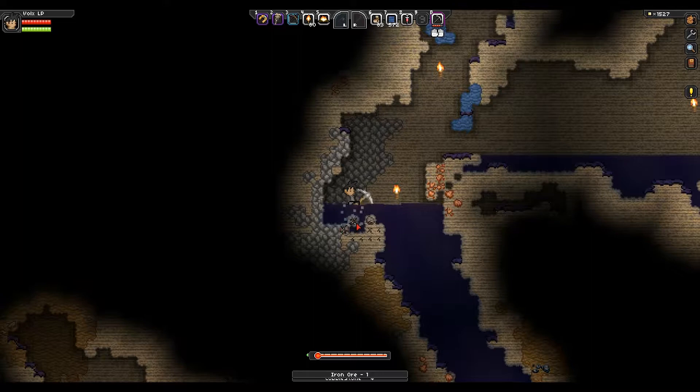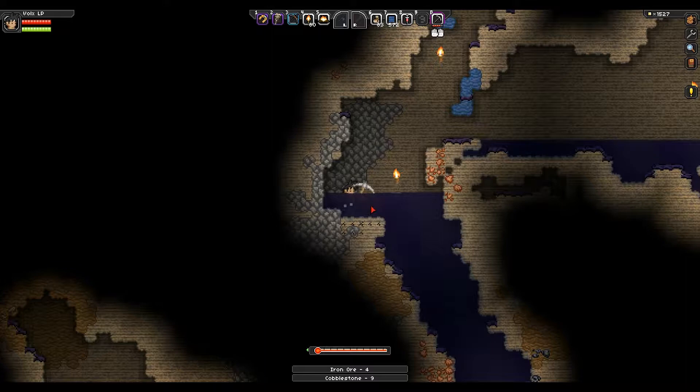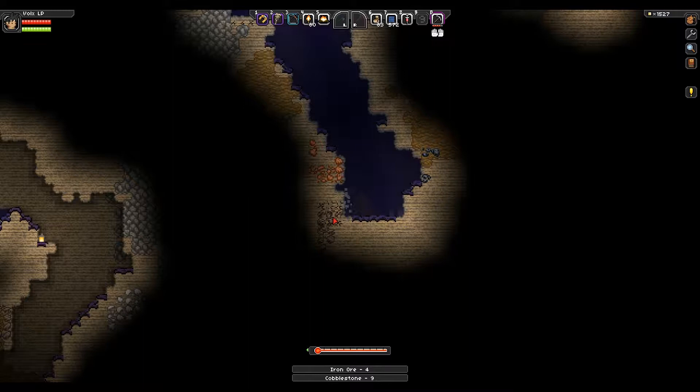Hello everyone, and welcome to episode 14 of My Star Mountain Let's Play. So in the last episode, we went mining. We need to prepare — we need to get ores, we need to get bars, we need to get armor so we can fight the penguin boss. I broke into this cave, I've never seen these blocks before, and there's more light over here, so I want to go explore it.